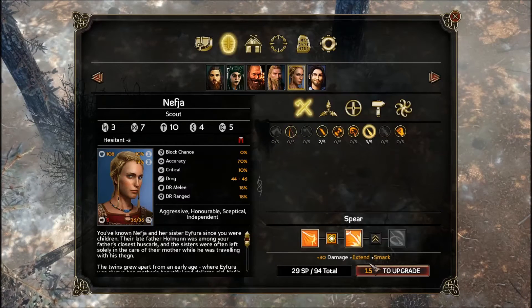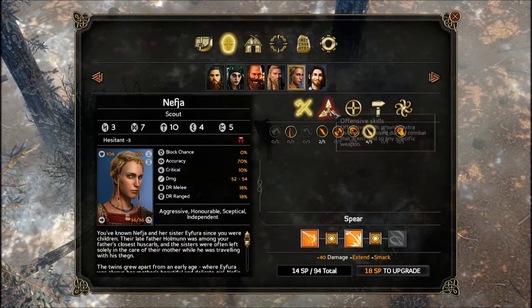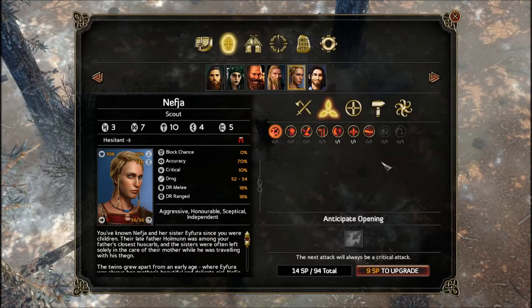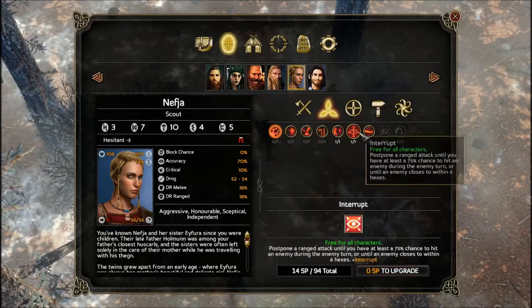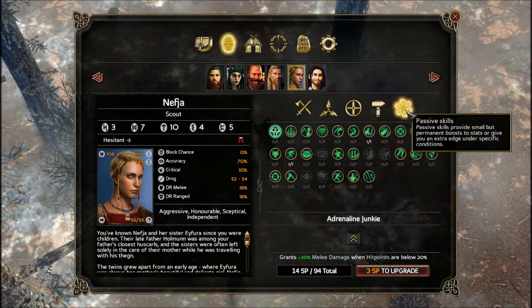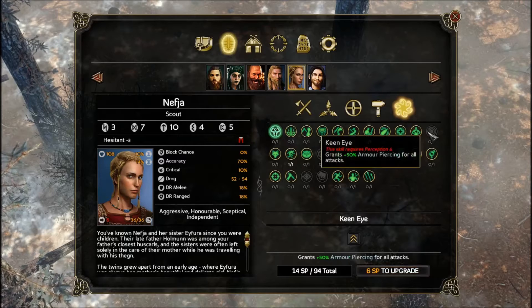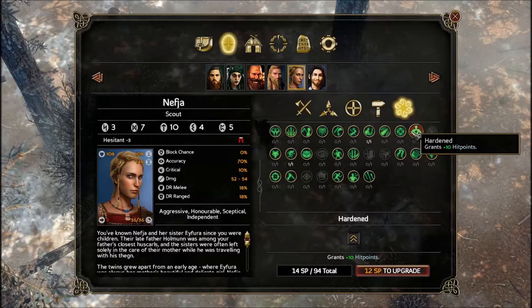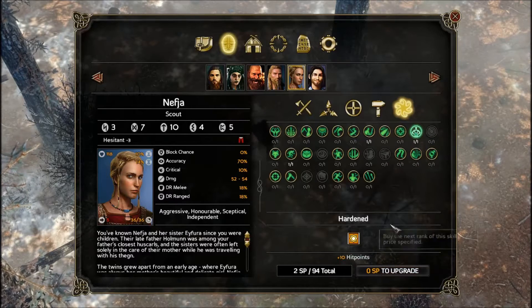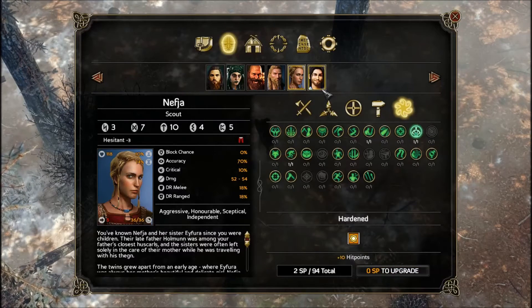With Nephea, we'll continue working on her spear skills. A lot of these abilities would be useful for her, but I think I'd rather give her more HP, which actually wouldn't be a terrible idea because she's kind of squishy right now. Let's do that — we'll get her up to 118 health.